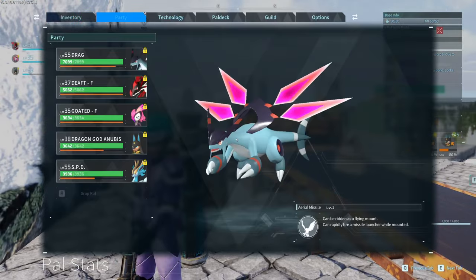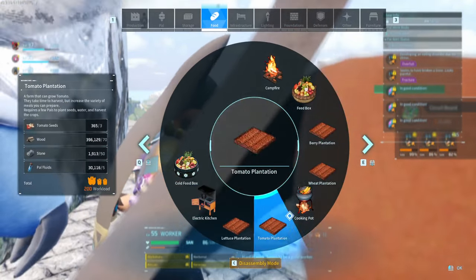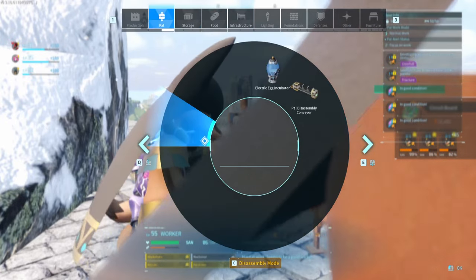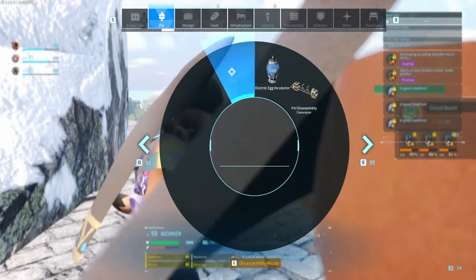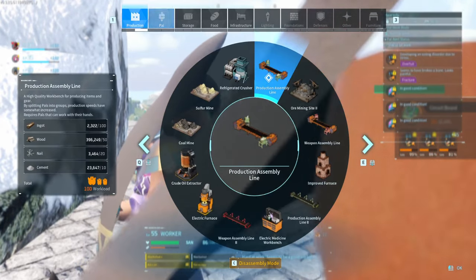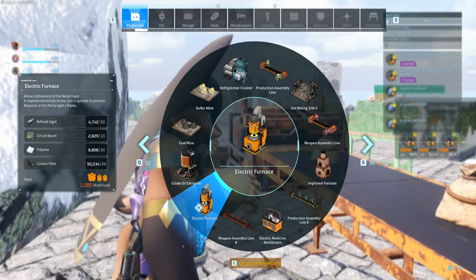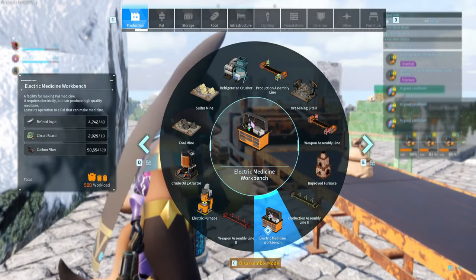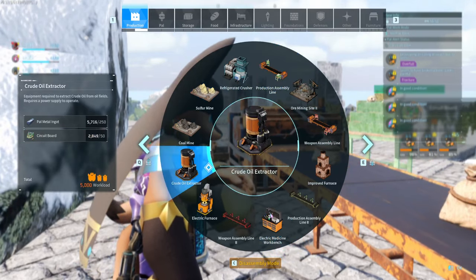Circuit boards are used for building certain technology — the electric stuff. These machines right here: the level two assembly lines, the power disassembler, the electric egg incubator, the crude oil extractor (which costs a lot — 50 by the way), the electric furnace, the electric medicine bench, and some of the end-game materials. Also the speed assembly lines.